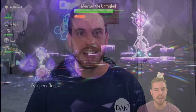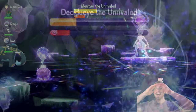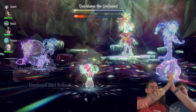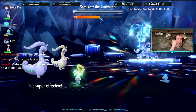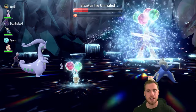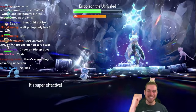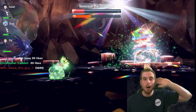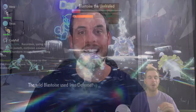This all started when we beat seven-star Mewtwo with Lechonk, then we beat seven-star Hisuian Decidueye with Rowlet, Hisuian Typhlosion with Cyndaquil, Hisuian Samurott with Oshawott, Blaziken with Torchic only using Peck — ouch — Empoleon with Piplup, Venusaur with Bulbasaur, and now it's Squirtle's time to shine against Blastoise.